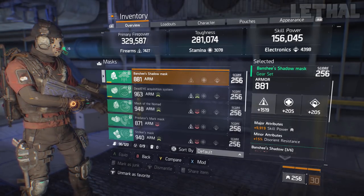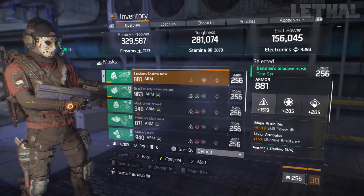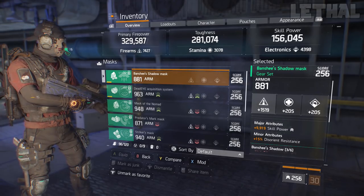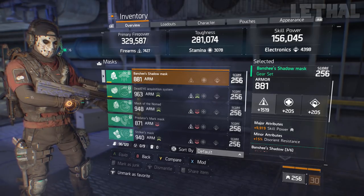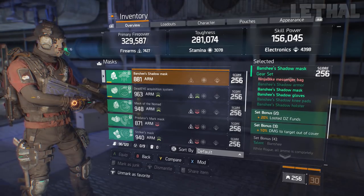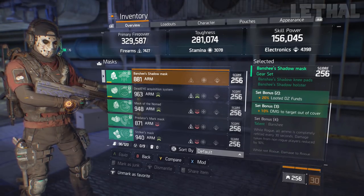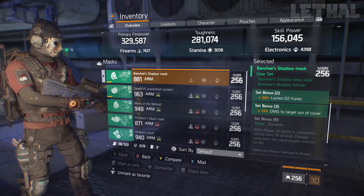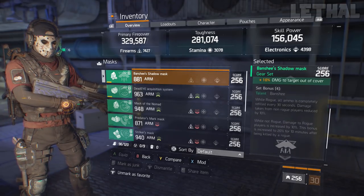For my mask, I have a Banshee mask — I just love using Banshee right now. In 1.8 it's good as well, and in 1.7 it's really good for PvP especially, so I'm making as many builds as I can with it. What I have on it is Firearms, Skill Power, and Destroying Resistance, and I'm using two Banshee pieces. You get the extra DZ funds which doesn't really matter, but for Last Stand the 10% extra damage to targets out of cover is really, really important. For my mod I'm using one Firearms and Health mod.